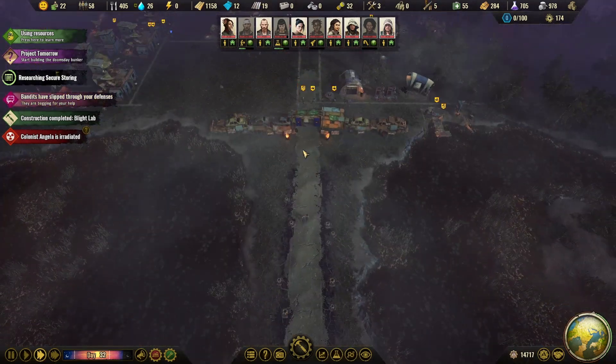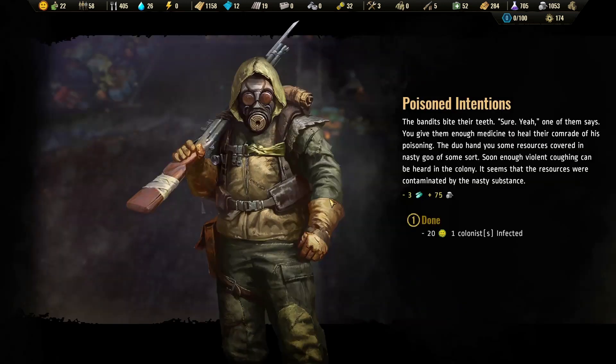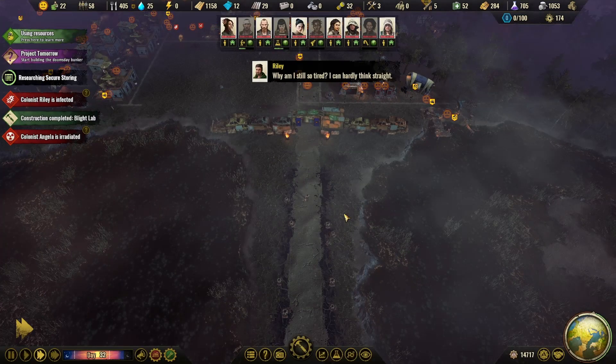I think we're doing alright. Uh-oh — bandits have slipped through your defenses. 'Poisoned intentions' — the two bandits are carrying their comrade who seems to have fallen badly ill. 'Hey, you gotta help us. We're looting some weird lab and our buddy ran into a trap. Some liquid splashed him and now he can hardly speak. Help us and we'll give you everything we found there.' The bandits bite the cheese — sure, yeah. One of them says you'll give them enough medicine to heal their comrade of his poisoning. The duo hand you some resources covered in nasty goo of some sort.